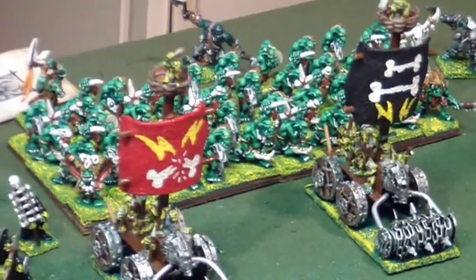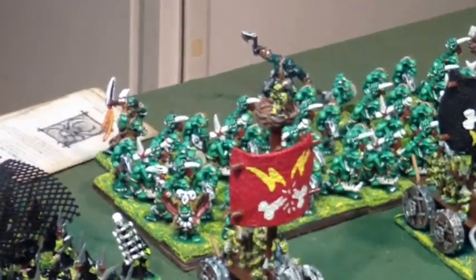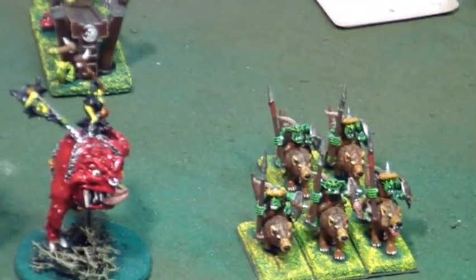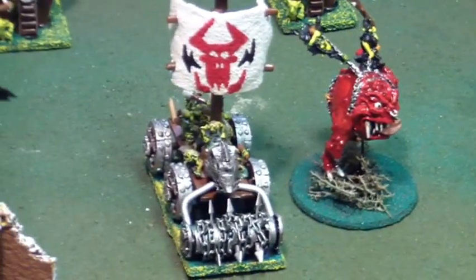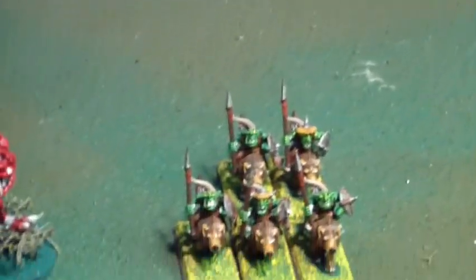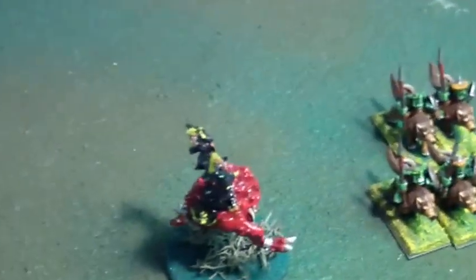40 Savage Orc Biggins with the Level 4 Shaman and the shrunken head. We have the General of the Army, the Naked Orc. We have 5 Wolf Riders — we don't know first turn so they haven't vanguarded yet. We have the Mangler, a Pump Wagon with the roller and sail, 2 Doom Divers, 5 Goblins on Wolves, and another Mangler.